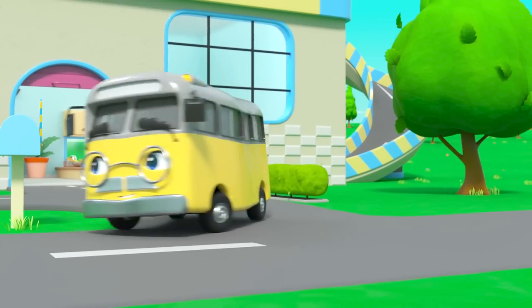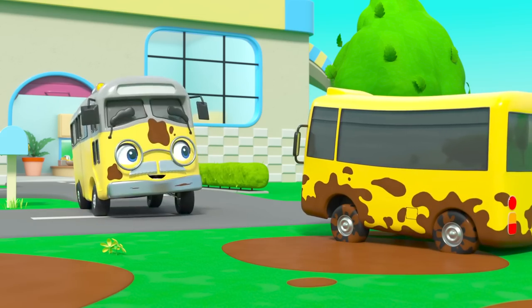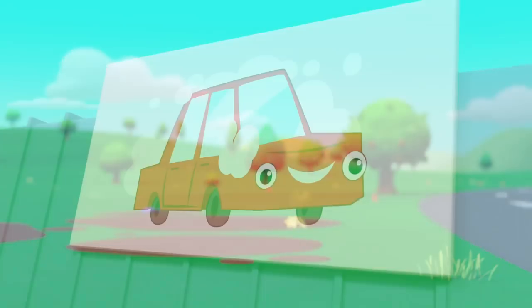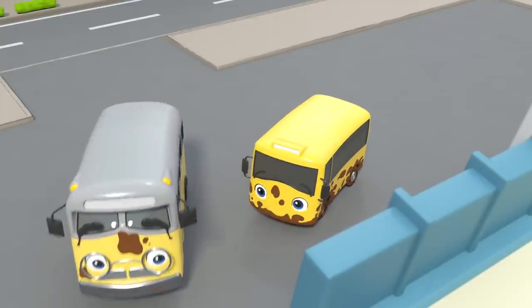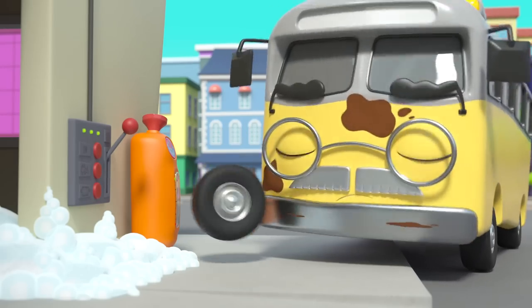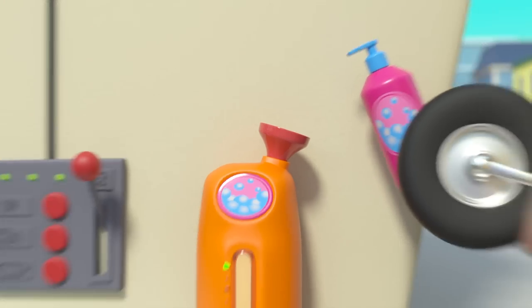Buster is having fun splashing in some very muddy puddles outside his house. It's Grandpa Bus! Oops — now they're both covered in mud! But Grandpa has a plan. Where's he taking Buster? They're at the car wash to get cleaned up! Hooray! It looks like the car wash is all out of bubbles. Aha — there's the soap! Grandpa adds a small squirt, and Buster turns on the car wash!